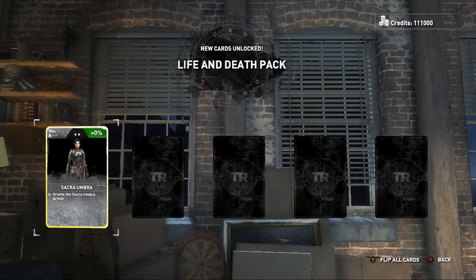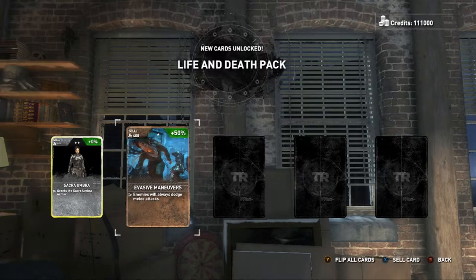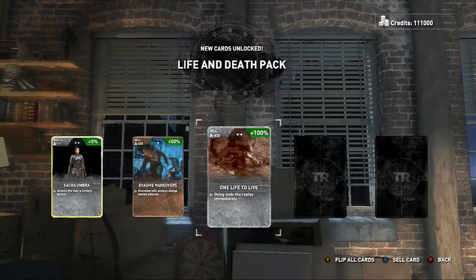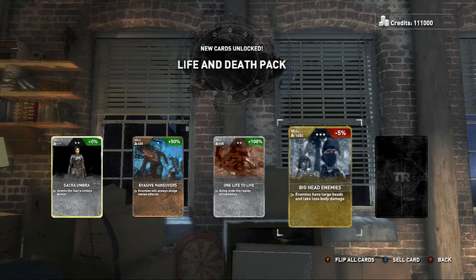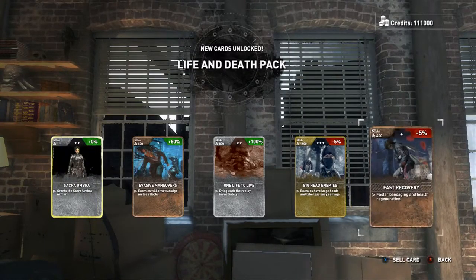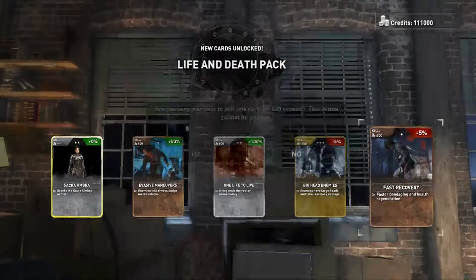Life and Death pack — Sacra Umbra armor, enemies will always dodge melee attacks so you can't melee. Dying ends the replay immediately — oh my gosh, one life to live. Big Head — enemies have larger heads and take less body damage, so headshots only pretty much. Fast Recovery — faster bandaging. I think I already have that.